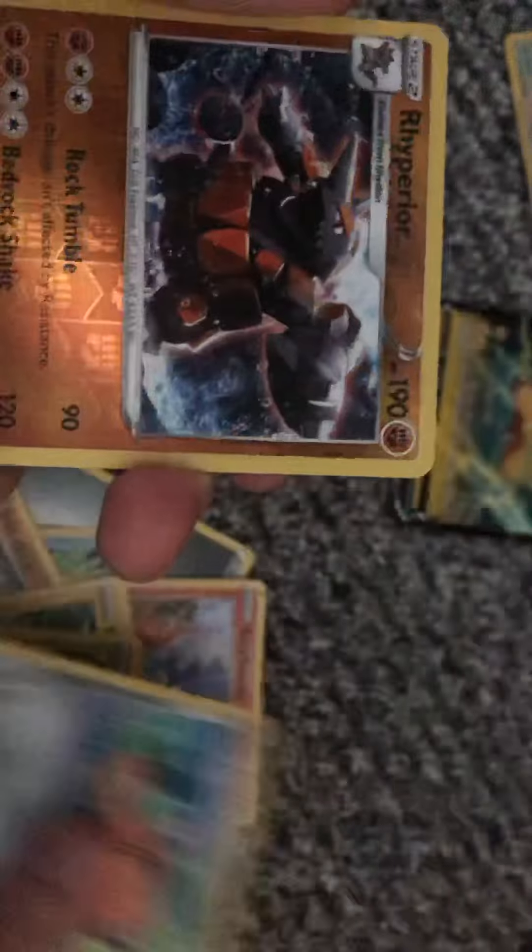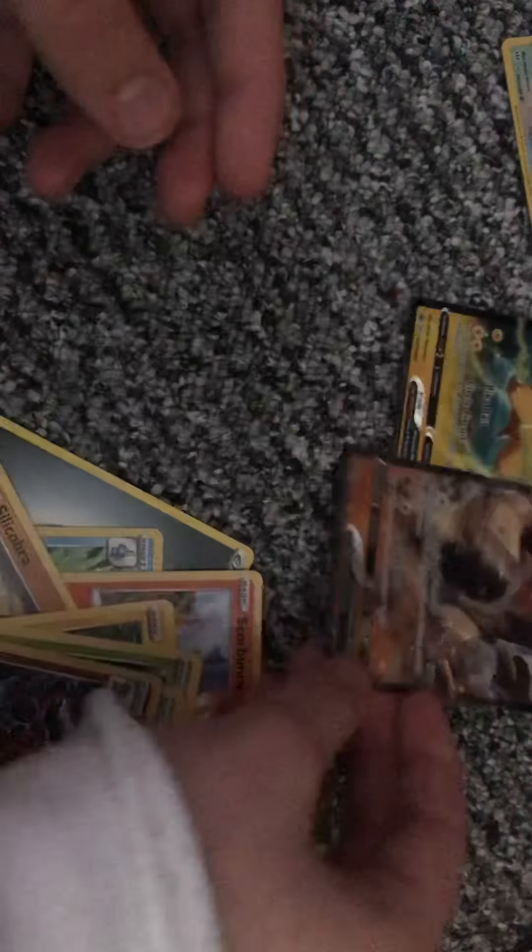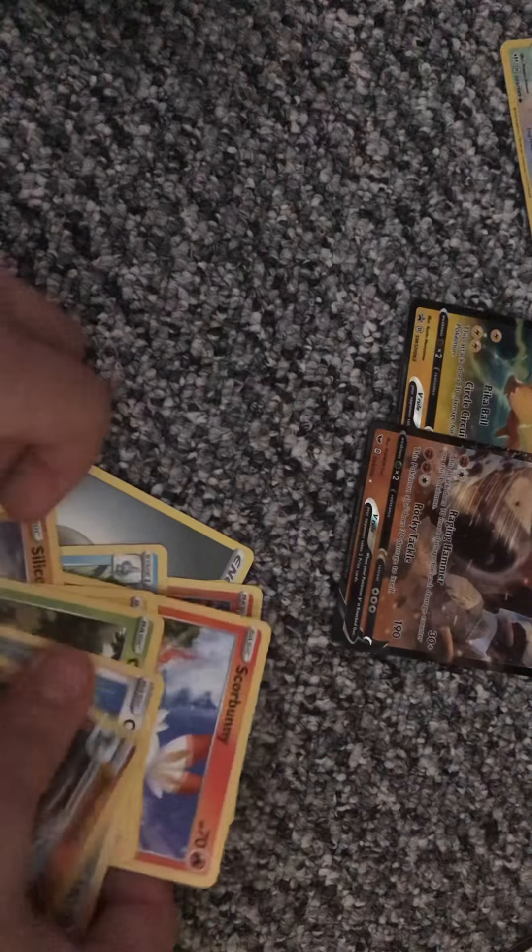Next we've got a Sword and Shield. I accidentally looked at the code card, but oh well. Hopefully it's got energy — I'm going to say Psychic. Nope. So: Energy, Energy Retrieval, Emontal, Drizzle, Skullbunny, Cobra, Nymoth, Grookey, Cofront, Liketort. Oh, and a Regiroc V! Look at that. Alright, we've got a pull. Yay! Good pack.